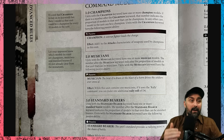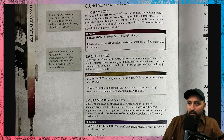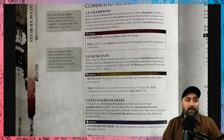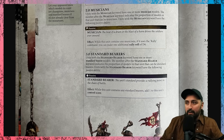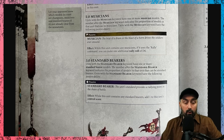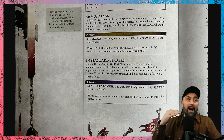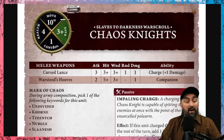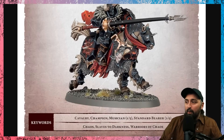Musicians and standard bearers are part of the command group. While the unit contains any musicians, if you use a Rally ability you can add an extra die. Standard bearers add one to the unit's control score. So a unit of five Chaos Knights with control value one each gives a control score of five, plus one for the standard bearer, for a total of six.